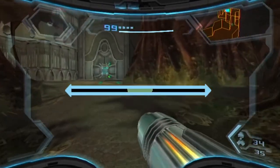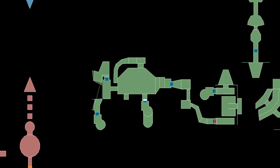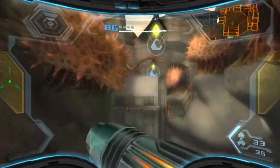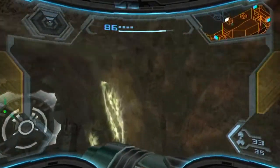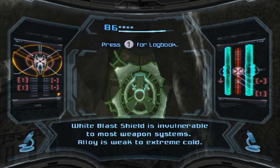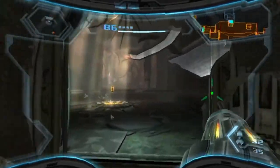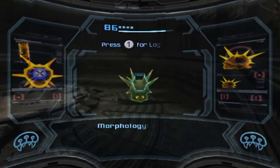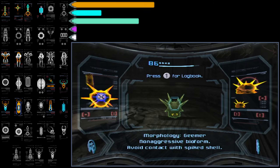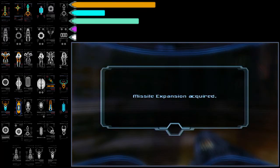We're going to start off by heading over to - we've started here at the Cliffside Air Dock and we're going to head over to the Grand Court. Up here we have one of these doors we've scanned before: immune to most weapon systems, vulnerable to extreme cold. So those can be cracked open by the ice missile. This gives us a little scan - this fellow is a GIMA, a non-aggressive bioform. 'Avoid contact with spike shell' - you don't say - but we get a useful missile expansion, which is wonderful.